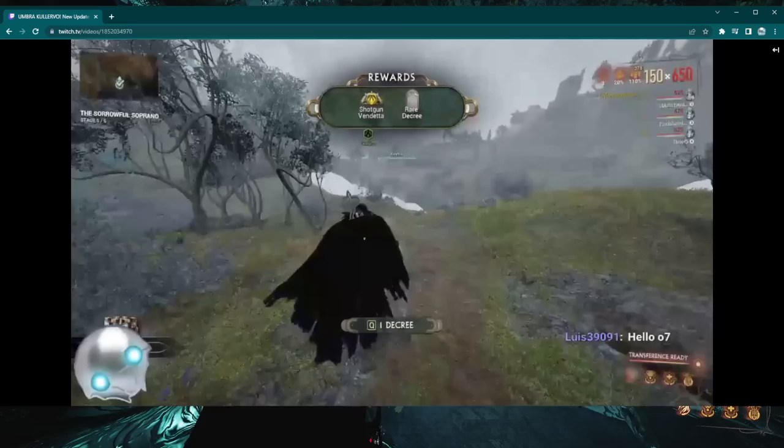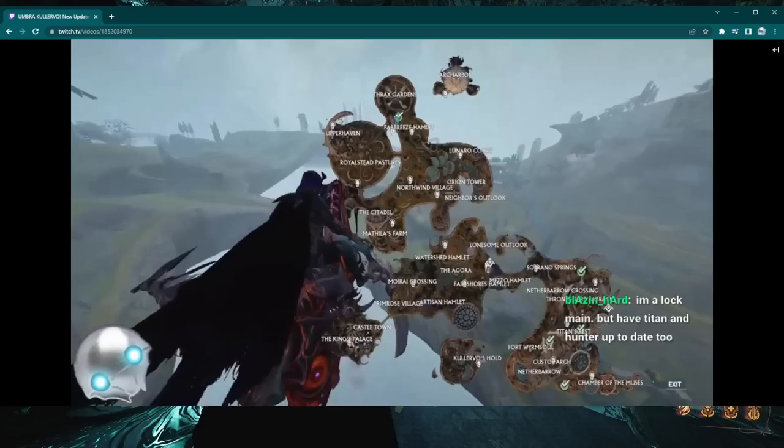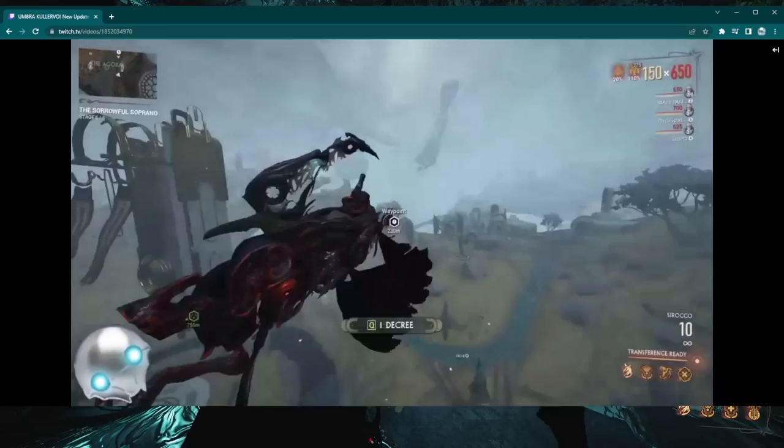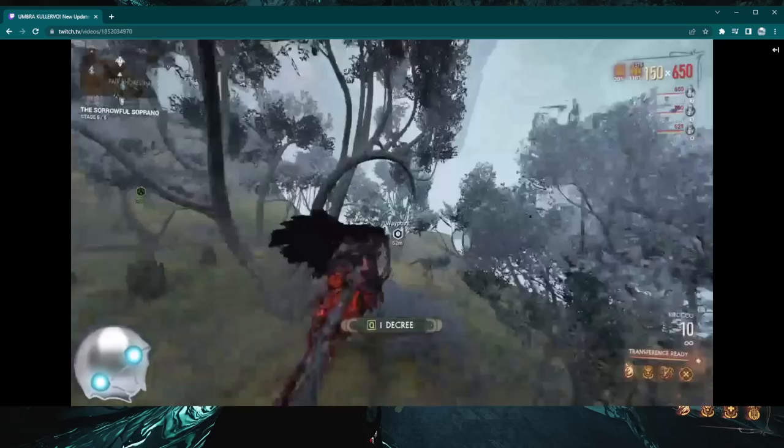We got Shock and Vendetta this run — three Shock and Vendettas total. You're also looking for frames that can take care of lots of high-level Eximus. So preferably do this with a full team. Some of the best runs we had were with two Mesas, a Frost, and a Garuda — that was a really good run.